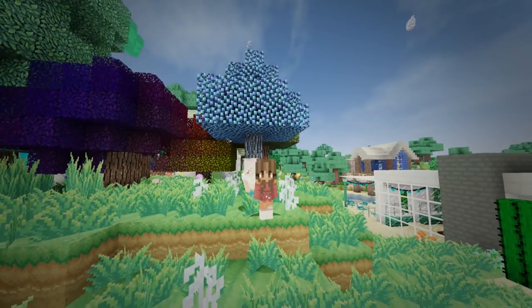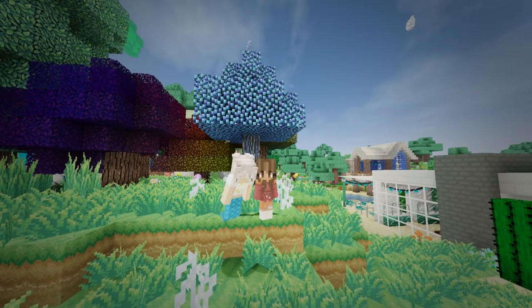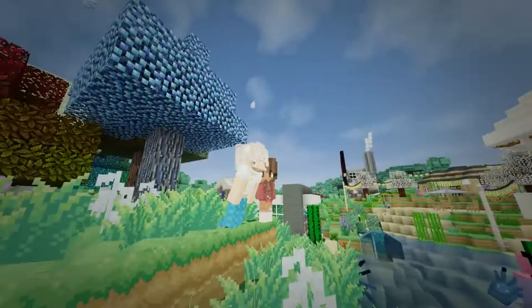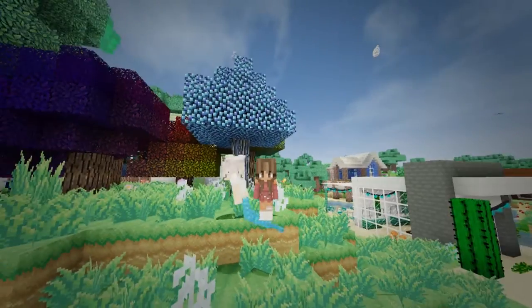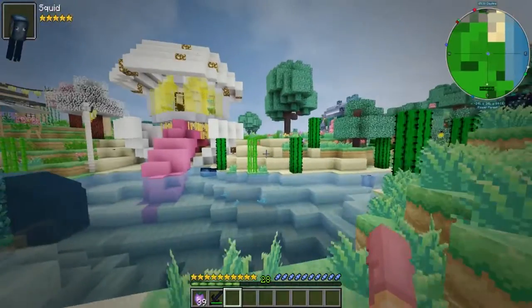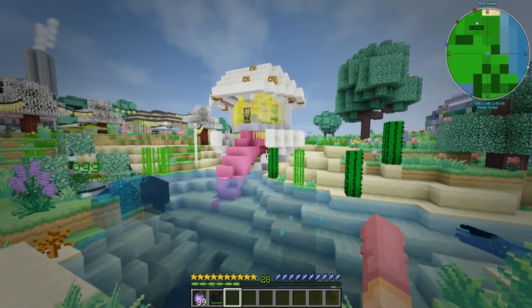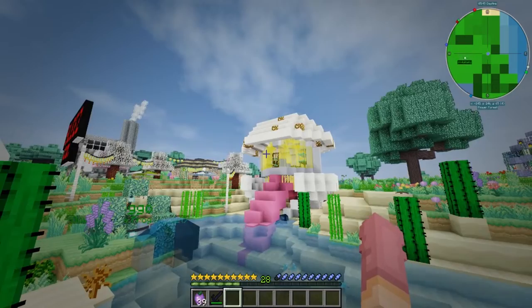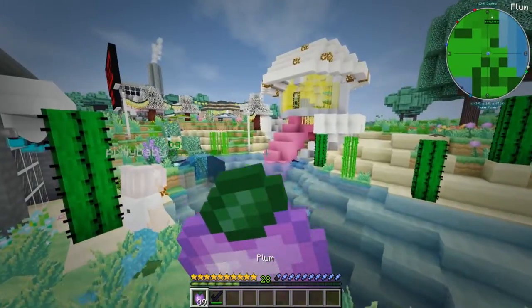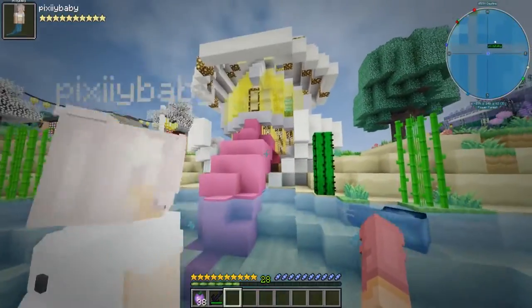We're gonna give each other a little tour of our shops, and then I actually want to do something nice for Hayley for once — what a change! I built a giant oyster, and inside it there's like a little oyster tongue holding the pearl. I think it's super cute. It's a weird build but I really dig it — I'm trying to keep with the mermaid theme.